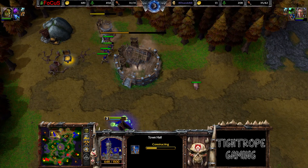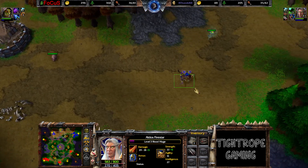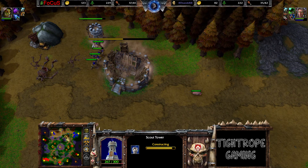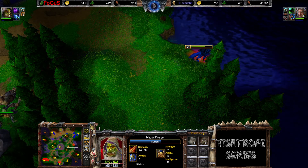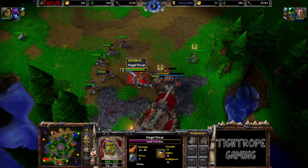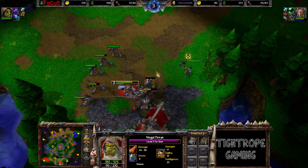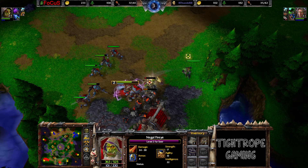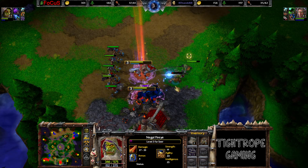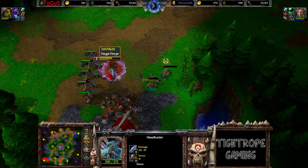And an expansion constructing. The Mage picking up the extra item, picking up another Forest Troll Shadow Priest from the Merc Camp. Focus going for that as well, for level three. The Scourge Bone Chime is usually a very strong item for Orc, but not the case when you've got Headhunters. I wonder if he'll even keep that.